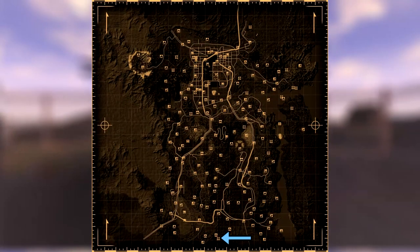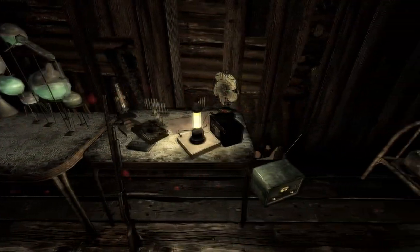Next up is the old nuclear test site. Make your way into the shack and on a table next to a chemistry set will be the cap.